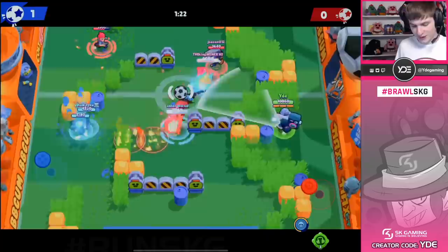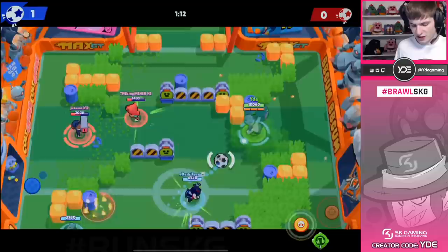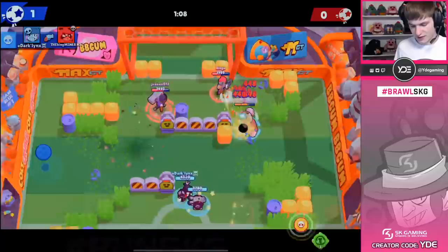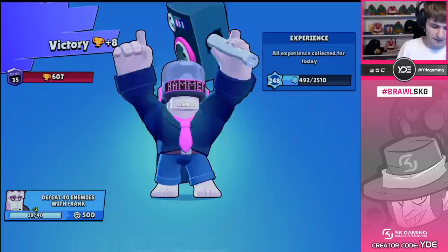I didn't use my gadget one time. Maybe this is just because it's just ladder and we're not really that high in trophies, but this is so useful in competitive games especially, but also in higher trophy games where you're up against a more coordinated team. I just popped my gadget — it didn't really matter anyway. We're going to be able to get the stun in, break the wall open, and get the ball in. That was the game for 600 trophies as well, so GG for that.